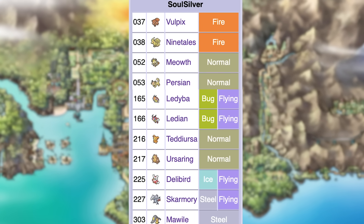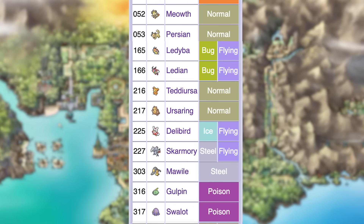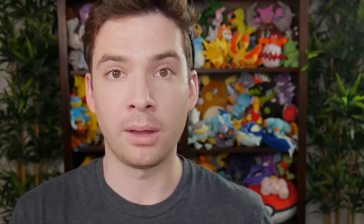For SoulSilver, they are Meowth, Persian, Vulpix, Ninetales, Ledyba, Ledian, Delibird, Skarmory, Teddiursa, Ursaring, Mawile, Gulpin, Swalot, and Groudon. Ho-Oh and Lugia are once again not technically version exclusives — depending on which you play, you get one way earlier, so I'll still compare them. The version exclusive list is essentially the same as the originals but with more Pokemon added, and Ursaring and Donphan swapping. In the original Japanese and Korean releases, Donphan was in Gold and Ursaring was in Silver, but for the international versions they flipped it. In HeartGold and SoulSilver they put it back to what it was originally in Japan.